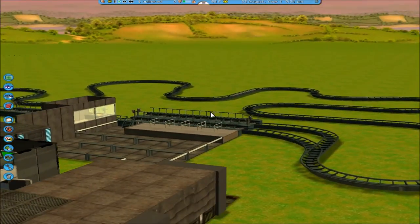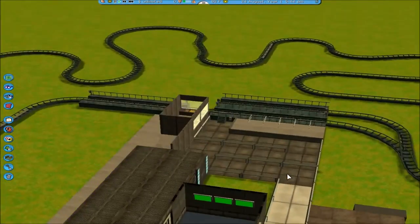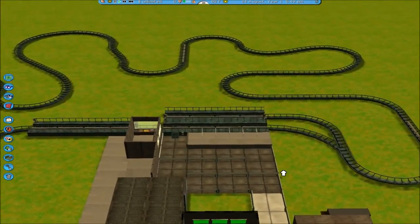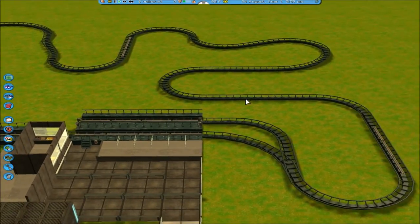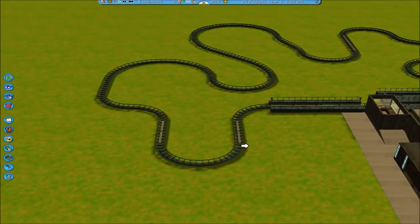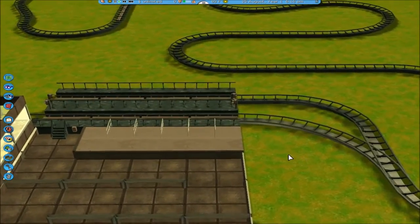Hello everyone and welcome back to Building a Dark Ride — this is part five. Today we're going to be working on the beginning of the ride. We're going to start at the station and work our way around the ride, and eventually end up here, and by that time it'll be done.